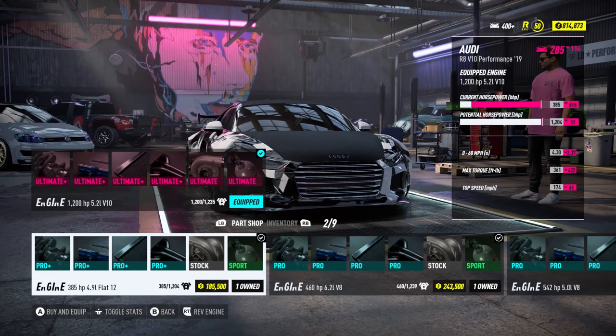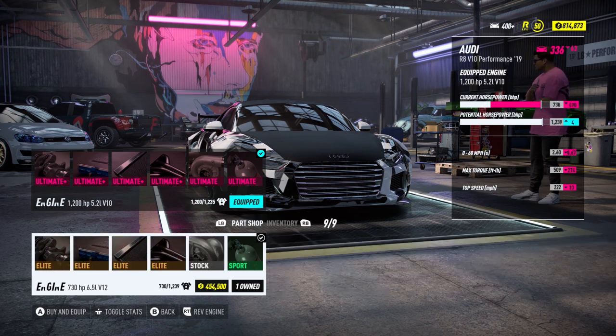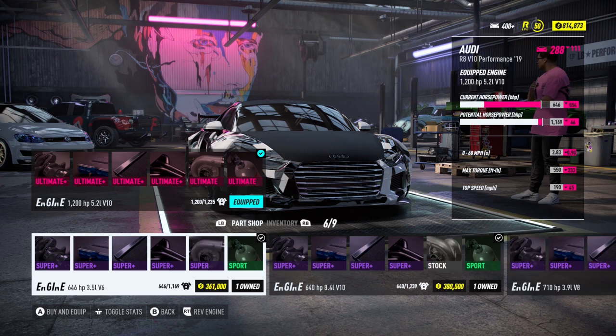Let's get into the results. As of right now, the Audi R8 has 9 different motor options: 2 V12 motors, 2 V10s, 3 V8s, a V6, and a flat 12.